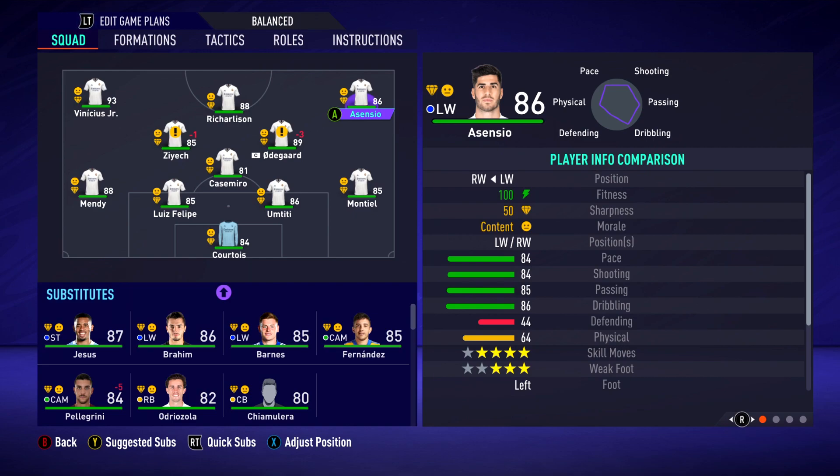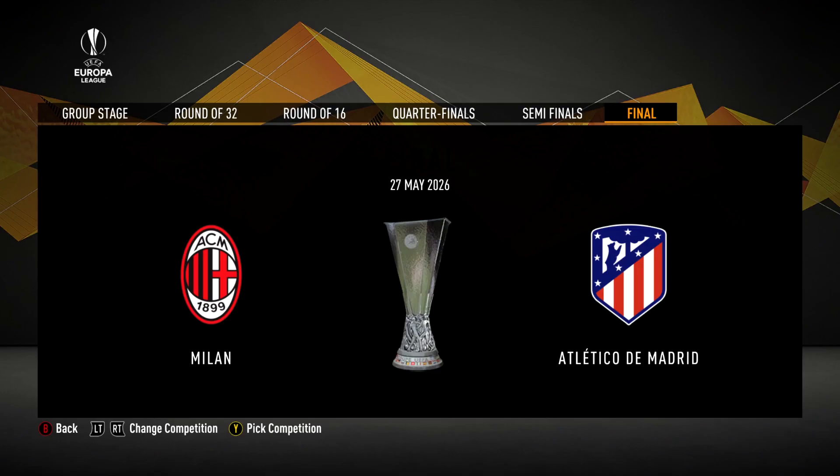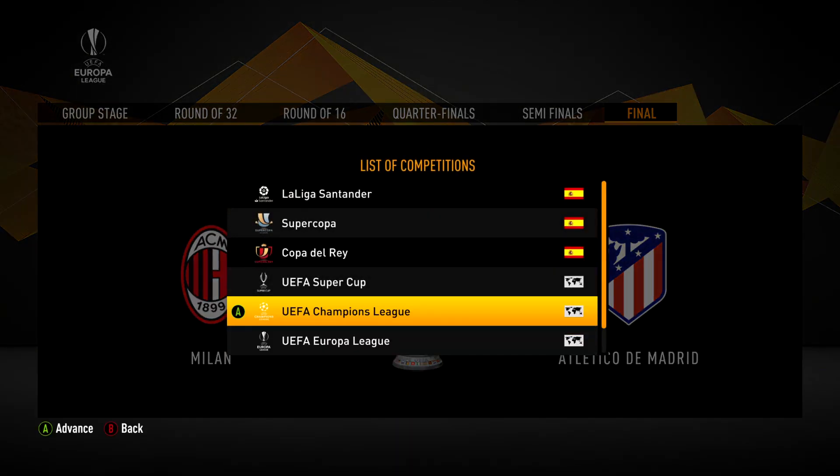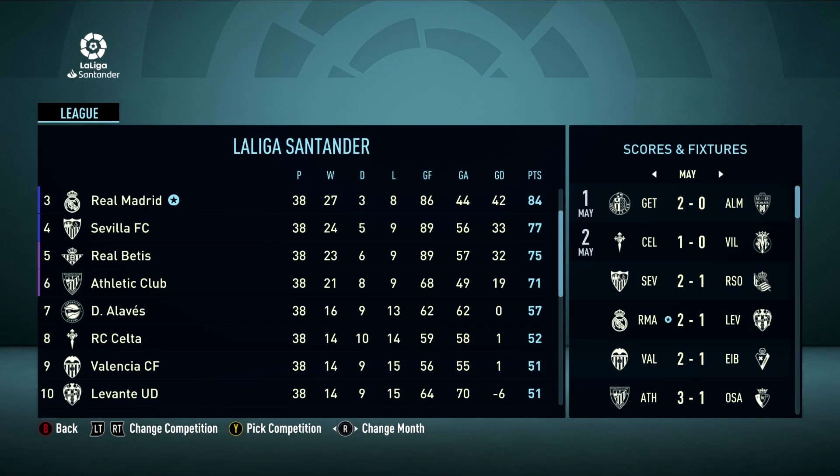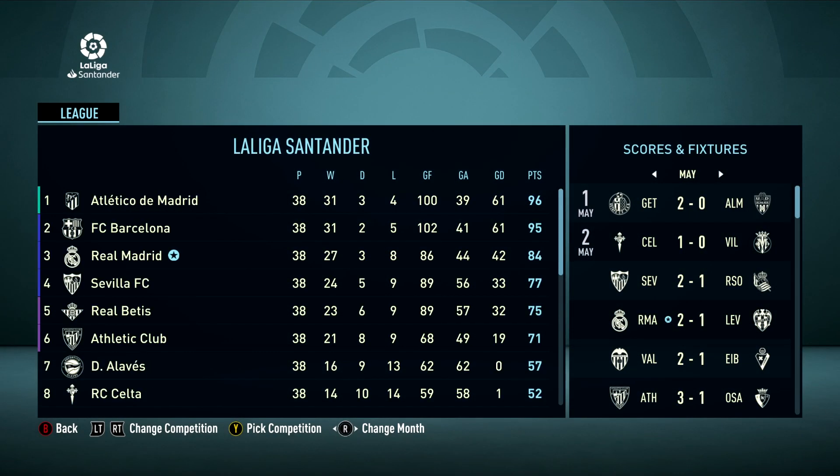We're going to sim to the end of this season and see what this team can win. Now we've simmed to the end of the season — let's check La Liga first. Real Madrid finished in third place, quite a way behind Atletico and Barcelona on 84 points with eight losses this season. Not too great.